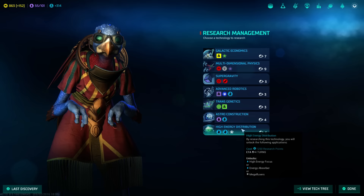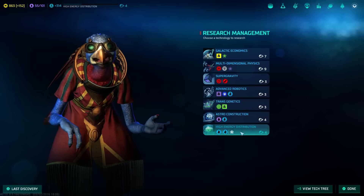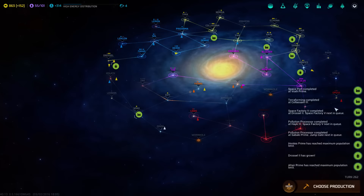High energy focus is good, but mega fluxors are just marginally better. You do have to pay for it, though.